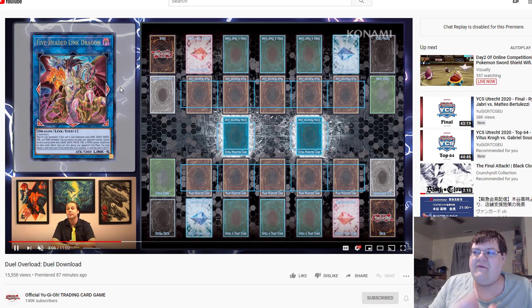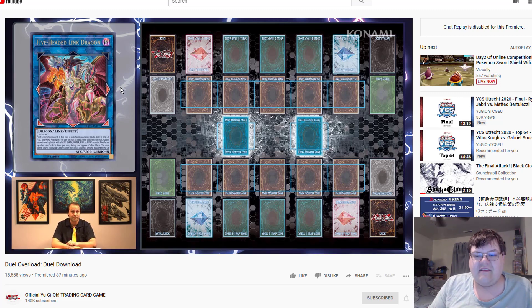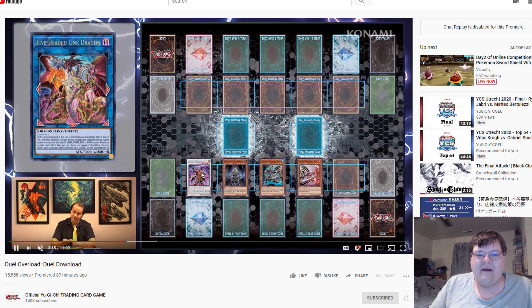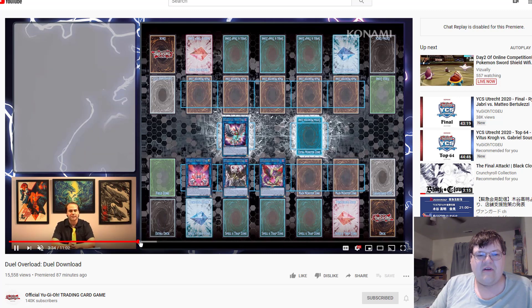Let's be honest, your expected value on this is going to be rough. Are we really getting some Six Samurai reprints in here? Maybe they're just talking about that. We do get the link monster for them finally, and we're getting the Dark Lord Link Herald and then the little plant link.